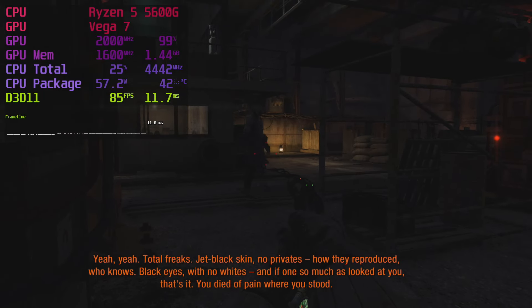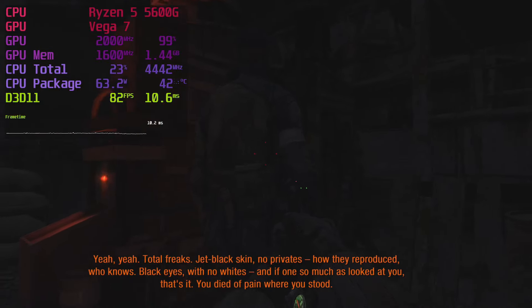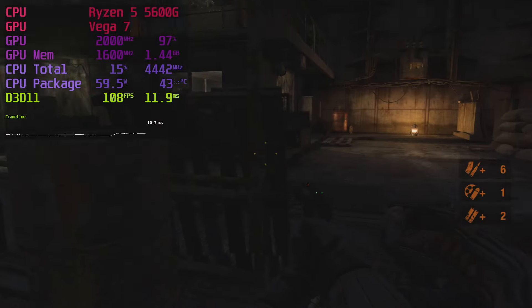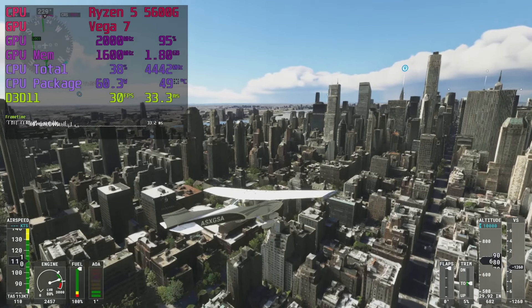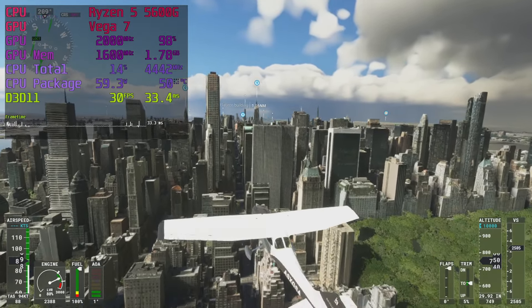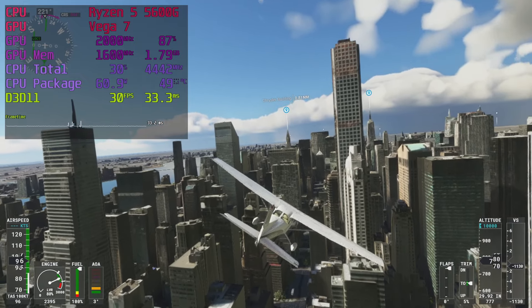Metro Last Light Redux runs nicely. I used medium settings with maximum texture filtering but turned tessellation off. This looks rather impressive for a game of its age and the frame rate is excellent — pretty high on my list of 5600G games. Microsoft Flight Simulator runs at barely 30fps using the lowest settings at a 65% resolution scale, good enough for a bit of sightseeing, but it will also use more than 100GB of storage — just keep that in mind.